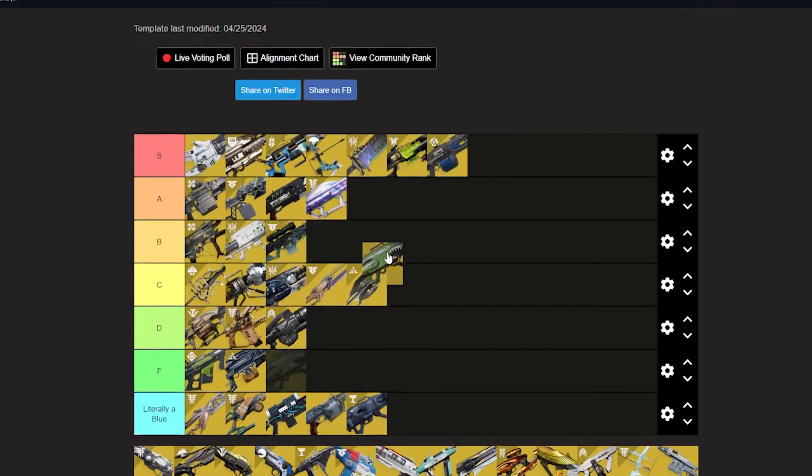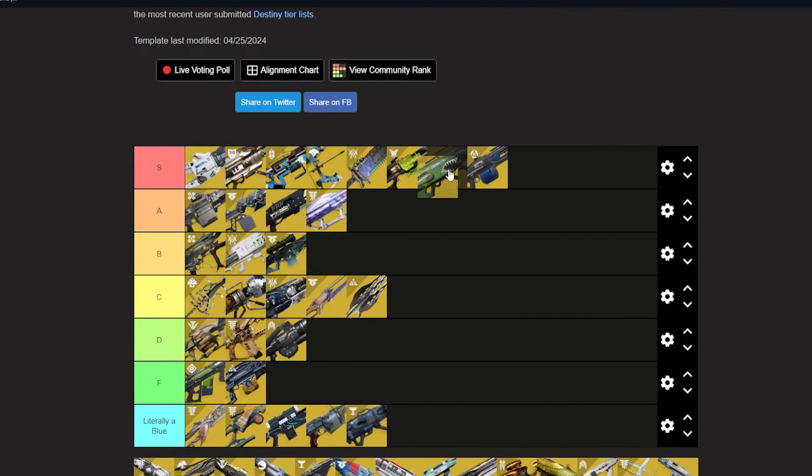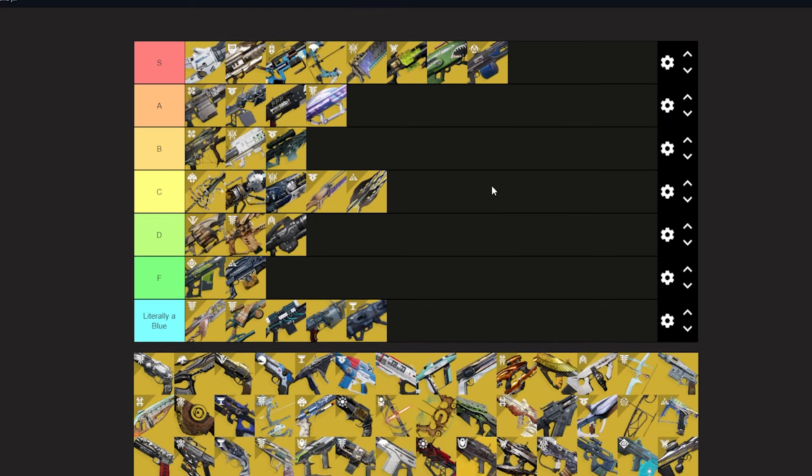Dragon's Breath — solar weapons are usually good and Dragon's Breath is no exception. The main issue is you can really screw yourself up: if an enemy runs toward you after you hit them, the rocket will explode on you. Sometimes the ignitions don't really happen, but that's not all the time. Overall though, Dragon's Breath is really good — auto-loading, damage over time, solid damage output. It's nice. I'm just not using it over G-horn in most situations.